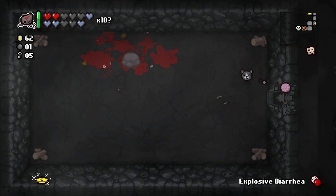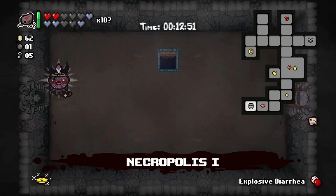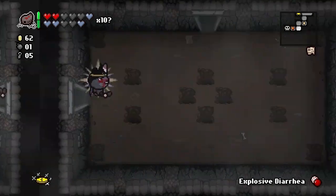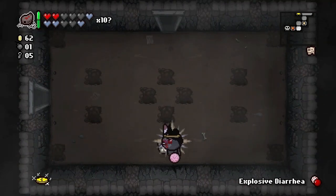We got a Krampus for our devil deal — awesome! Coal is a straight damage up for Brimstone, that is very good. Normally Coal makes your tears get bigger as they travel, but it's a straight damage up for Brimstone. That is really awesome. Let's put a bomb right here.